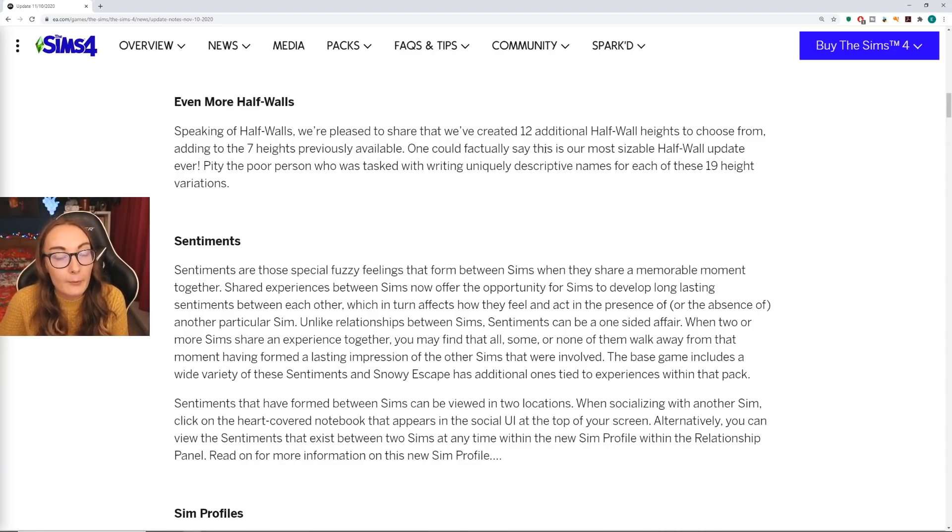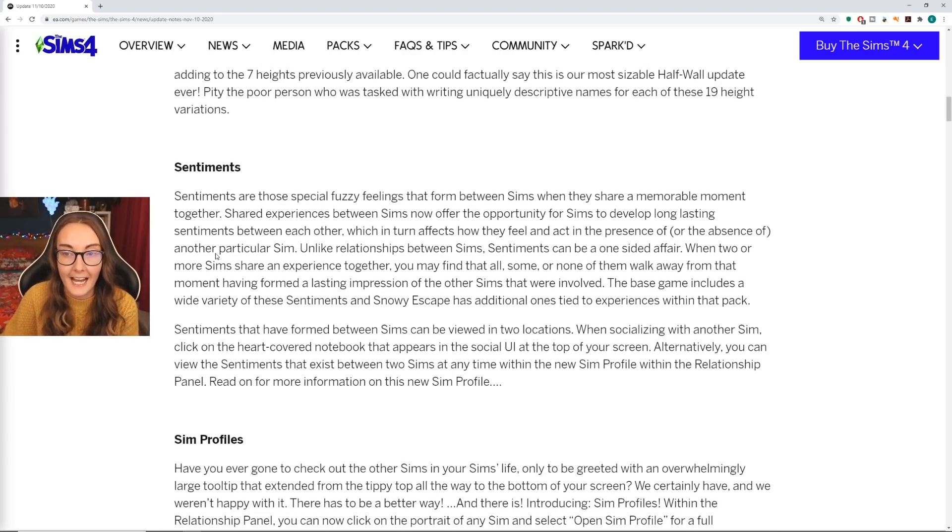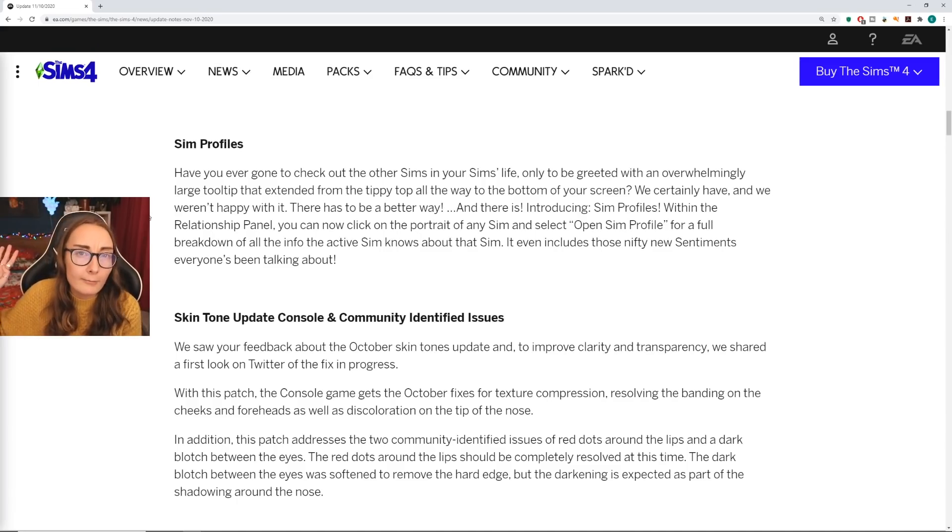Speaking of half walls, we've created 12 additional half wall heights to choose from, adding to the seven heights previously available. Then we also get sentiments. As a gameplay person, I am so excited about this. We're gonna be diving into this a little bit in this video. Sentiments are those special fuzzy feelings that form between Sims when they share a memorable moment together. Shared experiences between Sims now offer the opportunity to develop long-lasting sentiments, which in turn affects how they feel and act in the presence or absence of another particular Sim. I've gone through this in all of my Snowy Escapes videos.